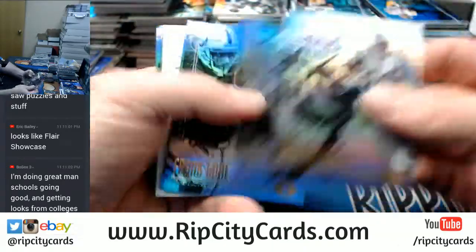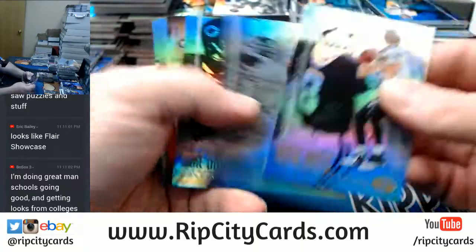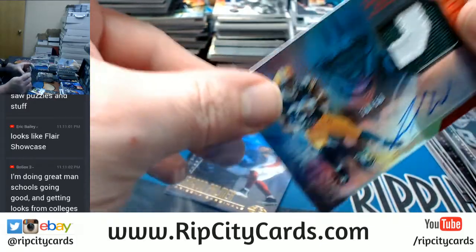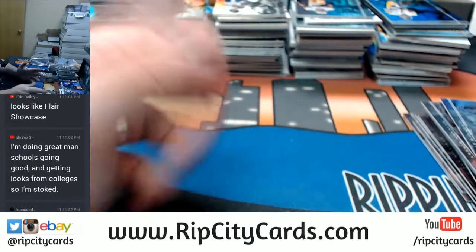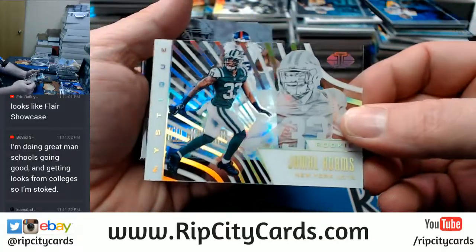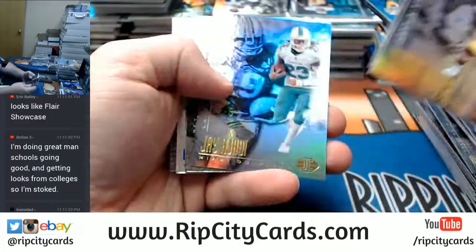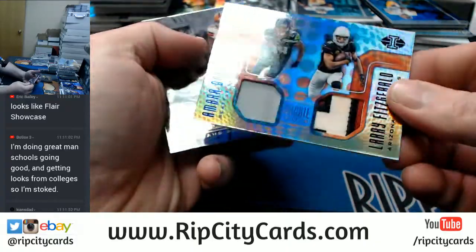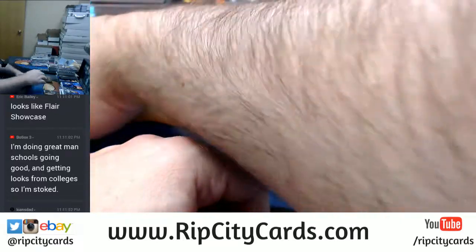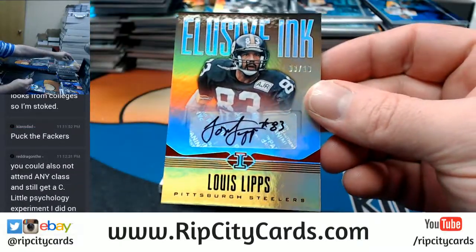A Rodney Harrison Clear Shots, a James Harrison Clear Shots — 30 out of 50. Jamal Williams two-color for the Packers. A Darbo and Fitzgerald to 25 — rookie idols, going to be a random. A Louis Lips to 10 for the Steelers.